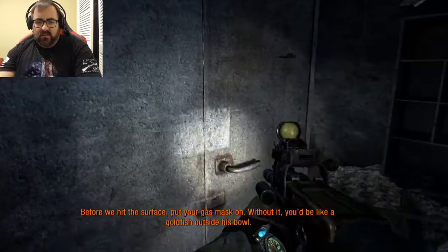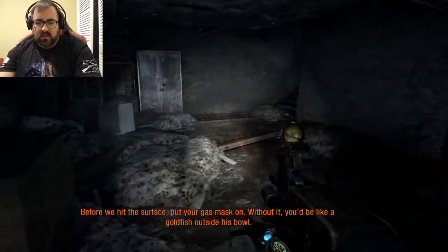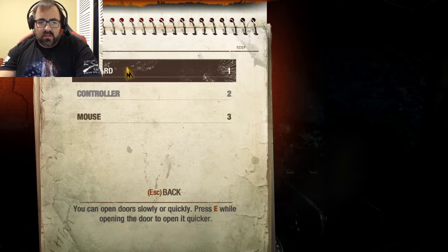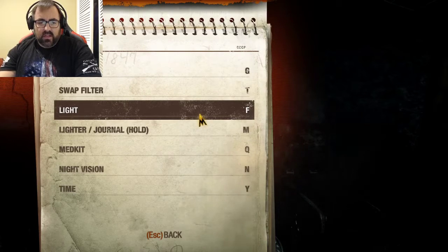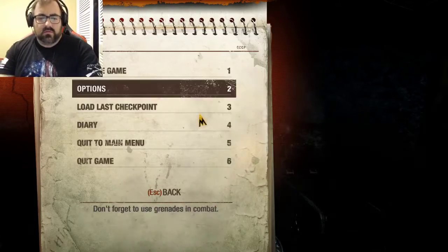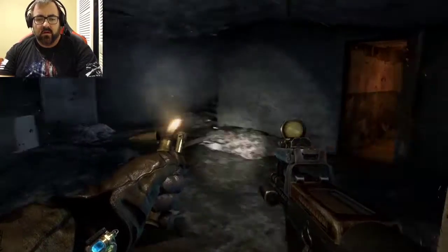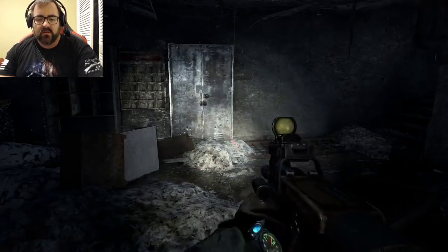Oops - well, I know how to shoot at least. I gotta figure out how to put the mask on first. Inventory light is F, lighter is M, gas mask is G. Okay cool - I'm gonna get my mask on. Now we can walk around with a lighter.